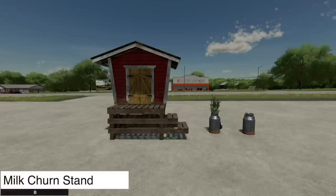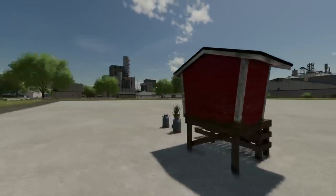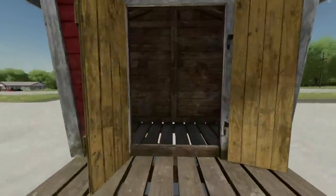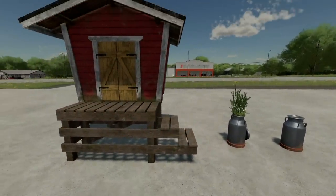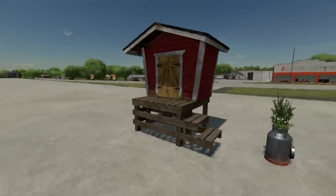Your last new mod for all platforms is a new decoration: the milk churn stand. They say this is a traditional Finnish milk churn stand used from the 1920s through the 1970s, back when milk was transported in churns. You can open it up — pretty cool. The milk churn stand is 4 slots, the one with plants is also 4 slots, and the milk churn itself is 2 slots.